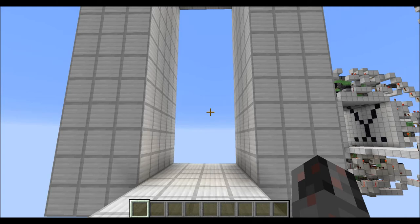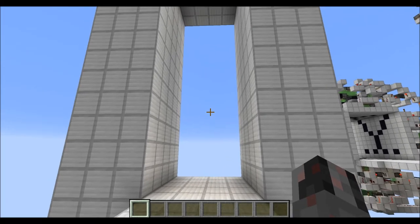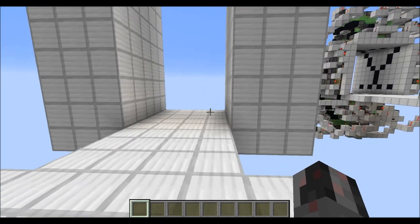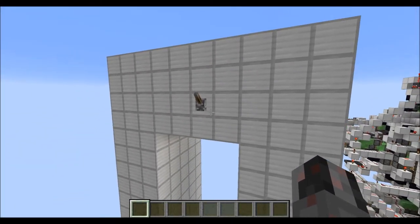Hello everybody, my name is Walter and today I want to show you how I can build the top-controlled version of my four-wide stackable doorway design. I already showed you a version in an earlier tutorial where the control circuit of the door was below, and this is a version where the control circuit is at the top.